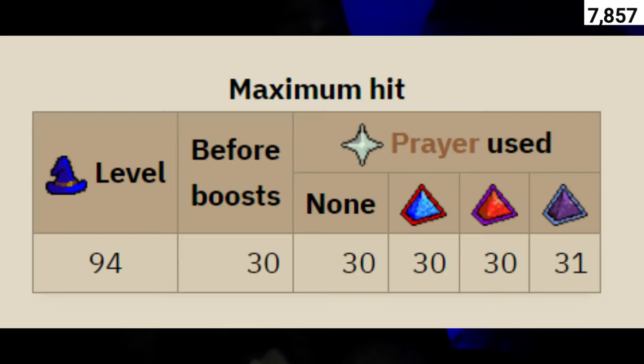The base maximum hit of Ice Barrage is 30. If you're wearing no armor, no weapons, nothing, it will always be 30. But if you're using Augury, the level 77 prayer, you will hit 31. If you're using any of the other magic prayers, you will not be able to hit 31.